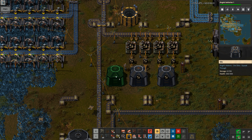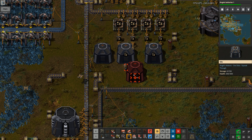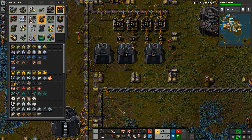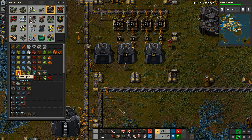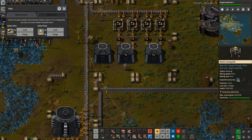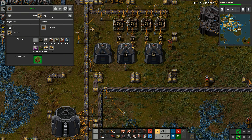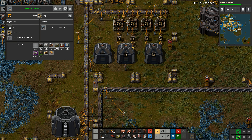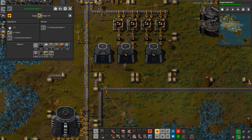It will eventually fill everything all the way back up and then start being converted into stone, which will go into here - except that is completely full and that one is almost completely full as well. So I'm going to need to do something with these. I'm just going to turn that stone into landfill already.